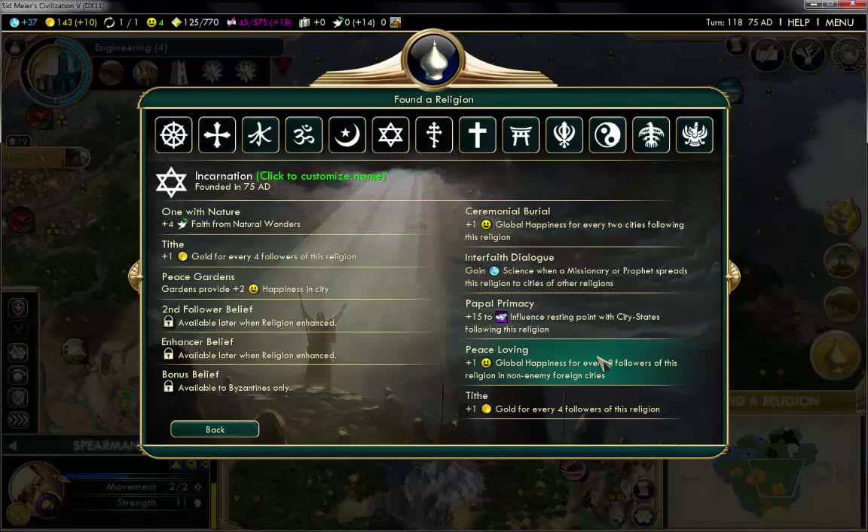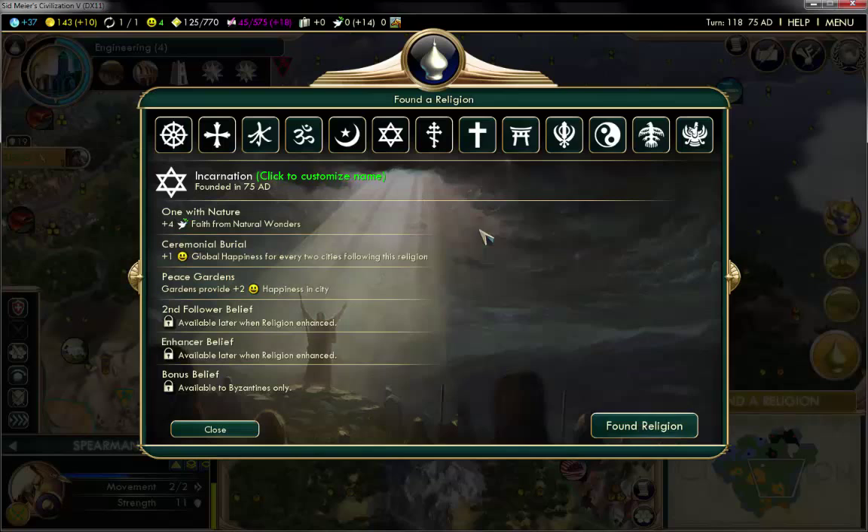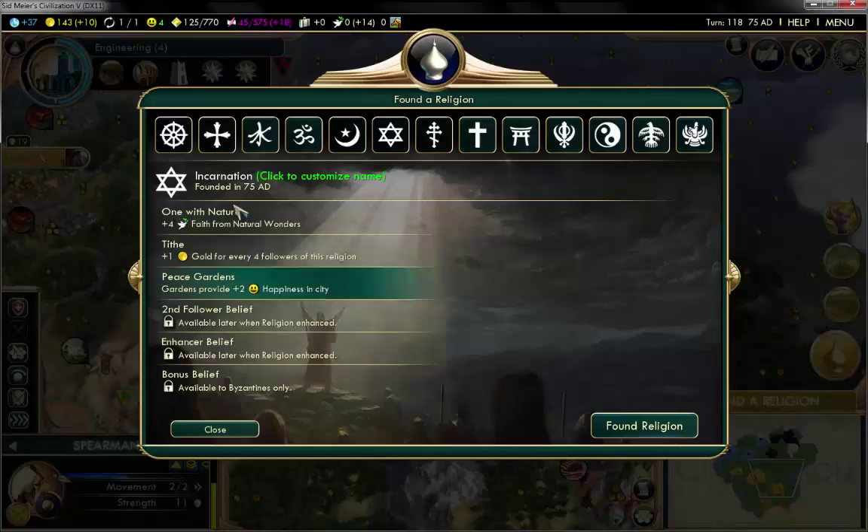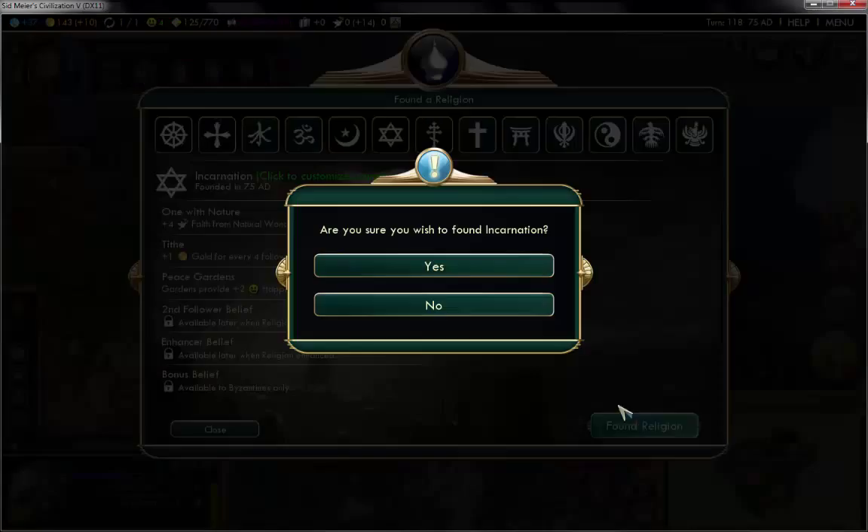I want happiness and gold, or maybe happiness and happiness. If I do it that way — do I want to found a lot of cities? Why the crap not! I want to be getting like 30% gold. I think gold would be more important. So Incarnation focuses on nature stuff — we are one with nature. Gold is a very good element in worshipping nature, and we obtain money to start building peace gardens which makes people feel happy. This is what Incarnation is about — it's the karma of capitalism or something like that. Let's found this religion: Incarnation.